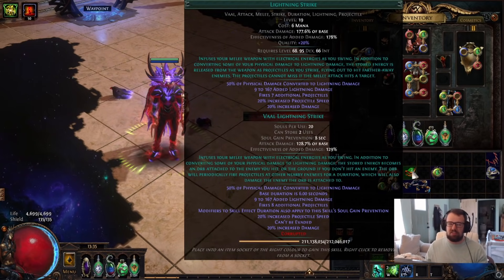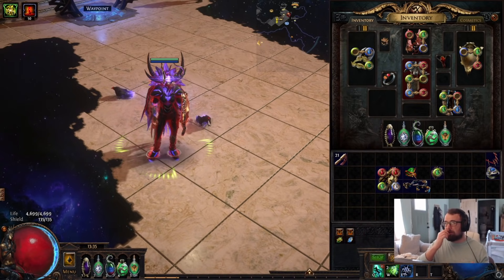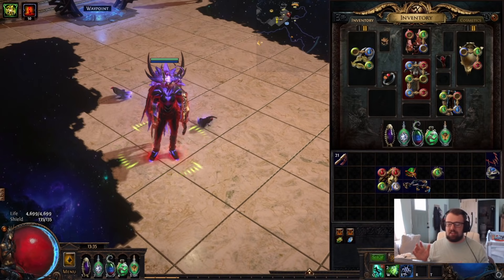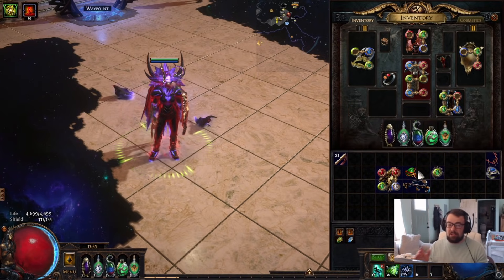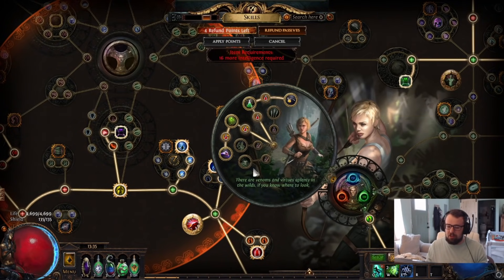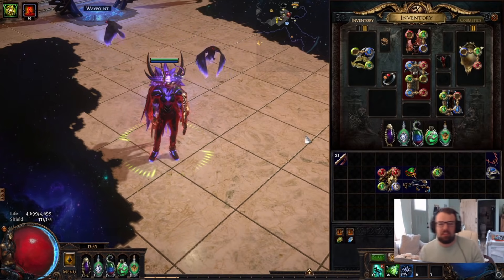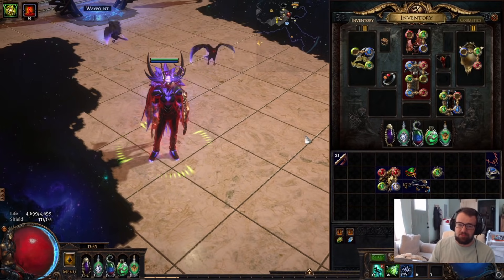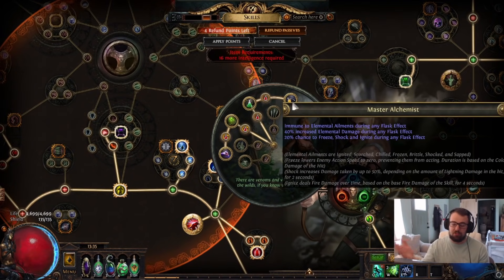I'm a little bit short of 100%, at about 98-99% soul gain prevention, so you'll see the timer says 0.16 seconds. This doesn't really matter until you get close to six attacks per second. At that point, you can get the extra 5% flask effect by unspeccing a major node in Pathfinder to get you all the way to 100% reduced soul gain prevention. But that's really only necessary if you're taking this to the absolute min-max.